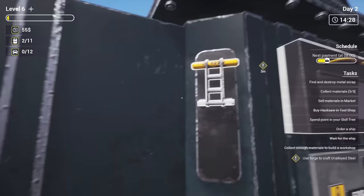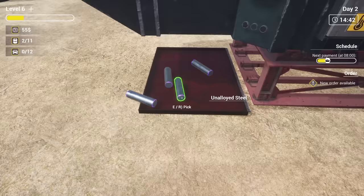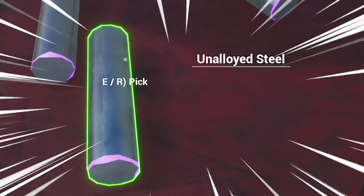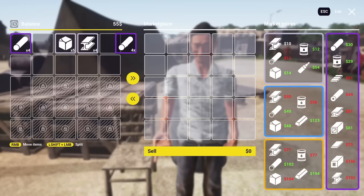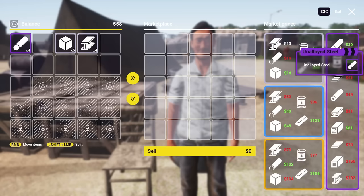They just dropped out on the left — look, we got all this purple stuff now: unalloyed steel. Let's pick those up. Unalloyed steel is 30 quid a bar, whereas rusted steel was 10 quid and copper was 11. So yeah, nice little profit there.